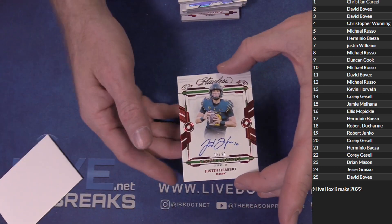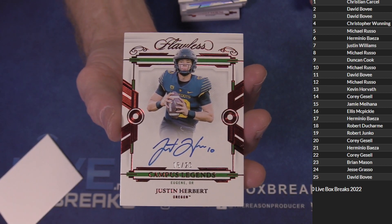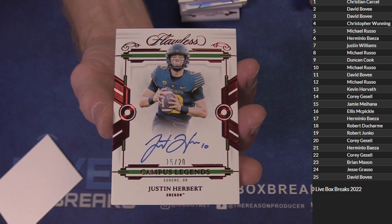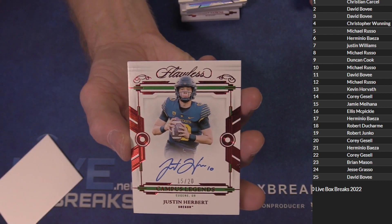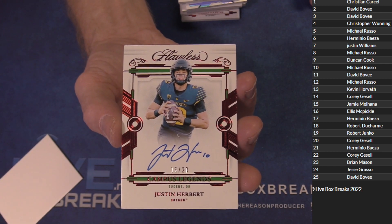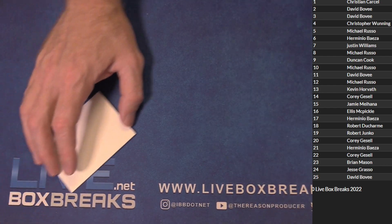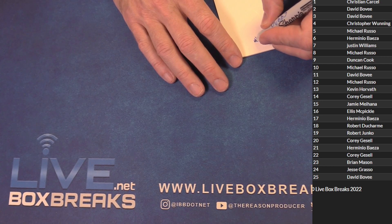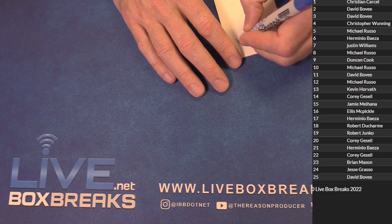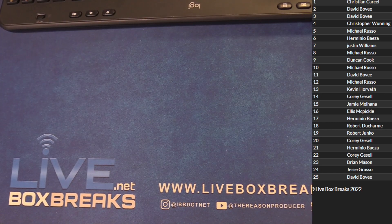How about a little Herbert — that's beautiful, 15 of 20 for Jamie. Nasty Justin Herbert on card, I like the design of that. Looks like a young Herbert too, doesn't it? That's fire. Solid first box — his auto stays the same every time. Consistent, man, that shows you consistency. First box pretty cool, tell you what — the young guys here.